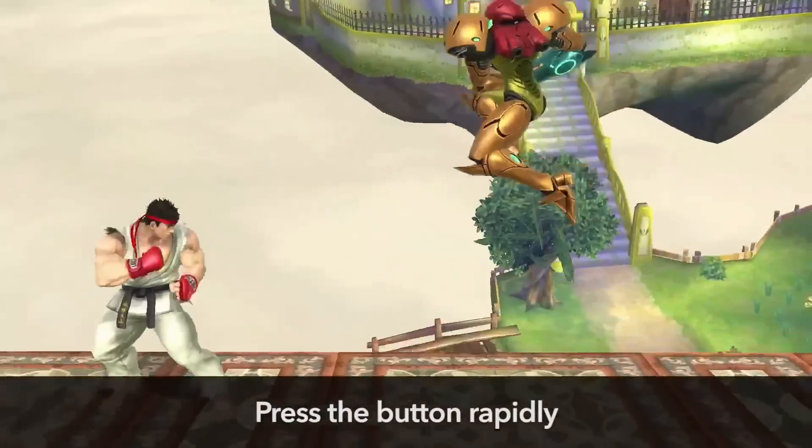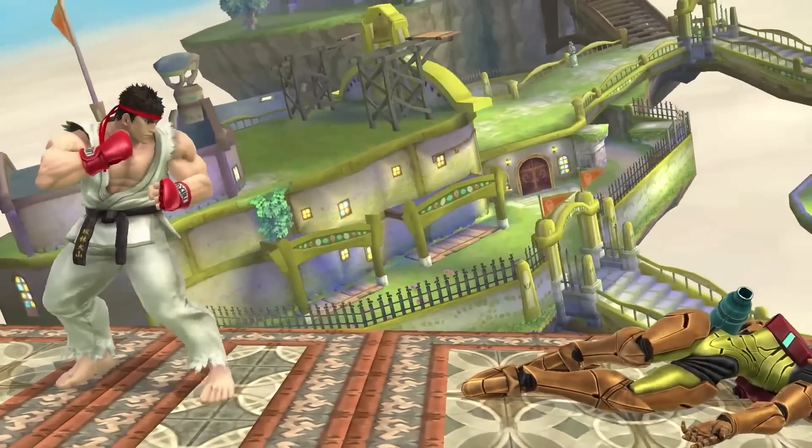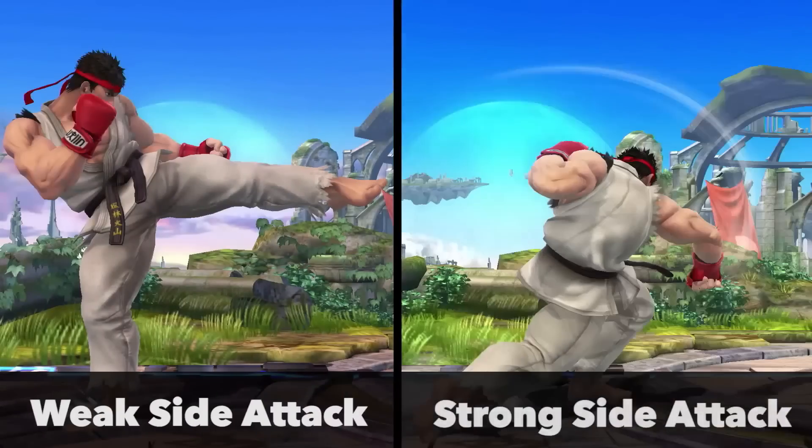Rapidly tap the button to chain attacks, or hold it longer for a strong attack. This is important when using Ryu. You even have a weak side attack or a strong side attack.